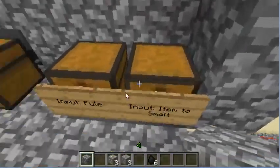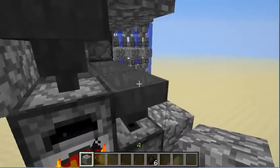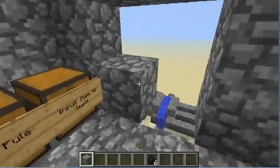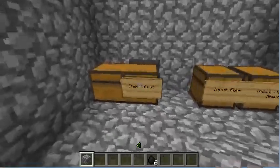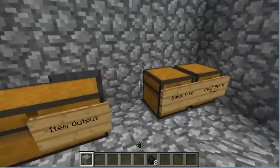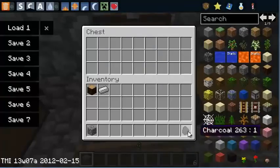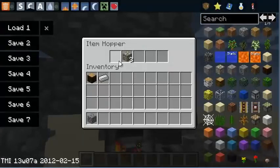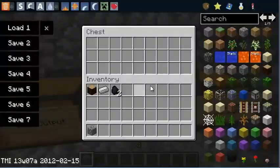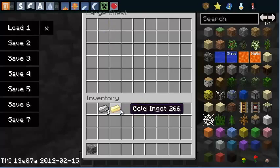Now we don't have to just sit there and do wood — we can do all the others too. It is automated so it should automatically go in whenever the wood is done. Soon we should have some iron and some gold. That actually went into the furnace, into the top part. So yeah, there you can see we got the charcoal, the gold, and the iron.